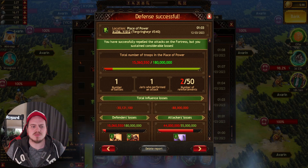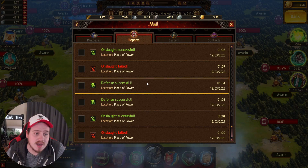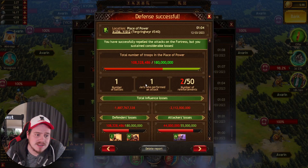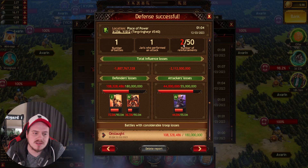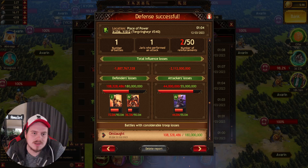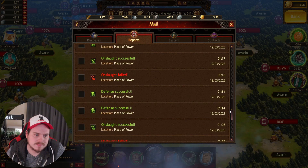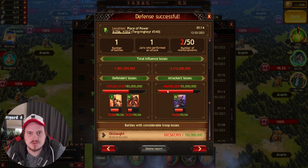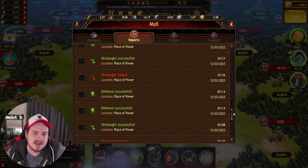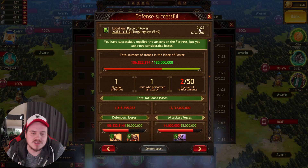It's not a massive difference but it is a little bit of a difference, so that helps. Now for the T4 defense: I lost 108.3 million with normal gear. Then with one Asgard Amulet I lost 107 million. And with two Asgard Amulets I lost 106 million.